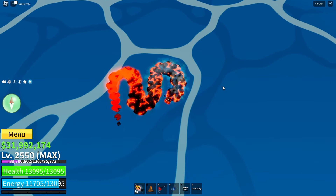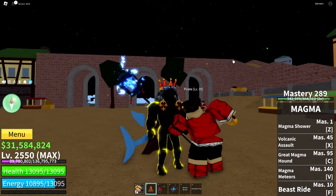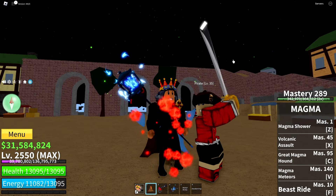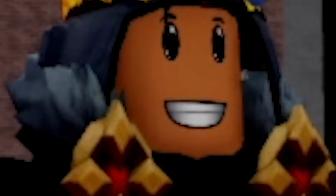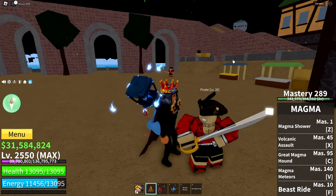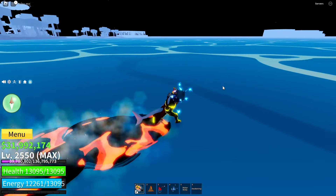Then pick the Magma fruit. Magma in that case will be the best addition to that build because it grants immunity to all physical damage if your enemies have a level below yours. So keep that in mind — you won't get any damage from them and grinding will be super easy.